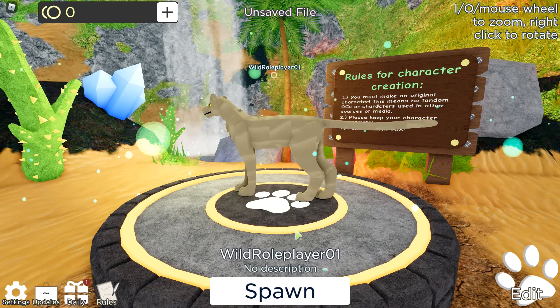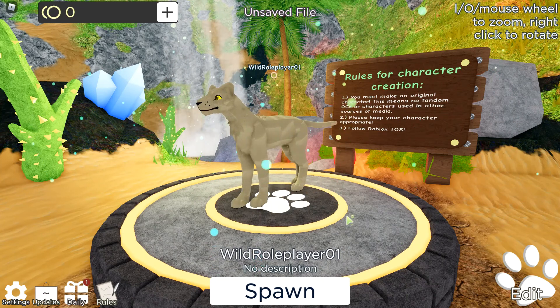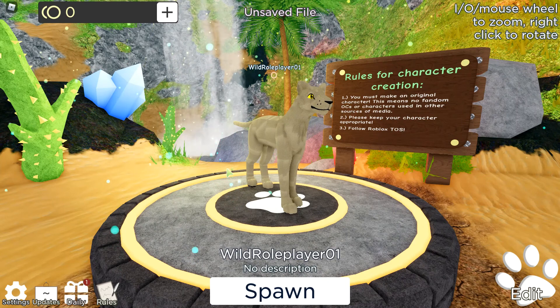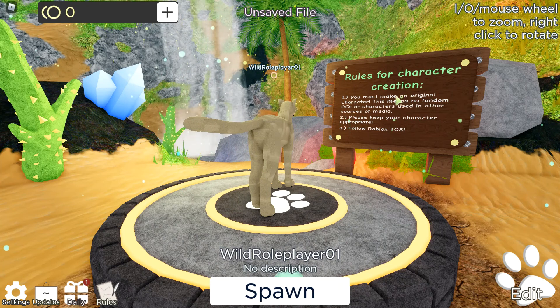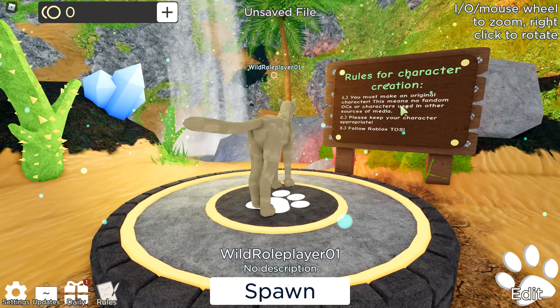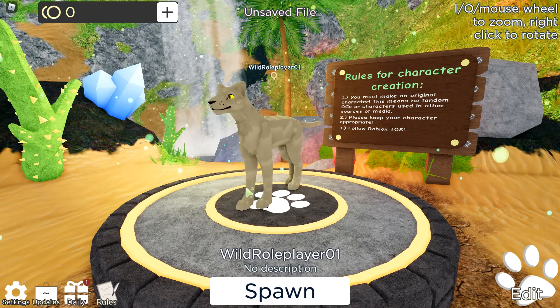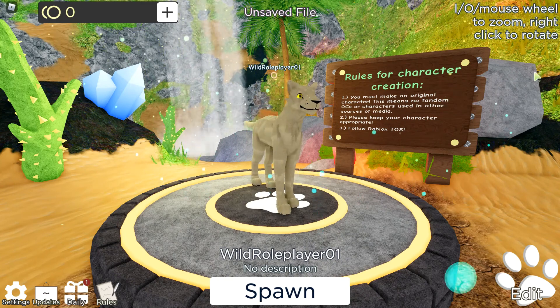So to start, this looks like a lion. Oh great, money's a thing. Of course. Rules for character creation: make an original character. It's kind of hard to make an original character when there are characters literally everywhere, but I'll try.